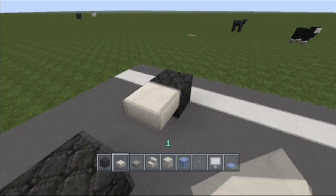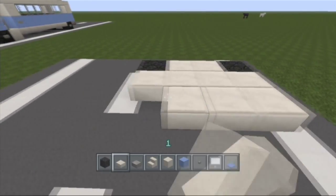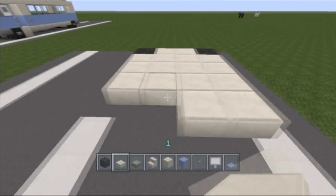Now you want to place quartz slabs in between both wheels — all four wheels — making the base of the coach.